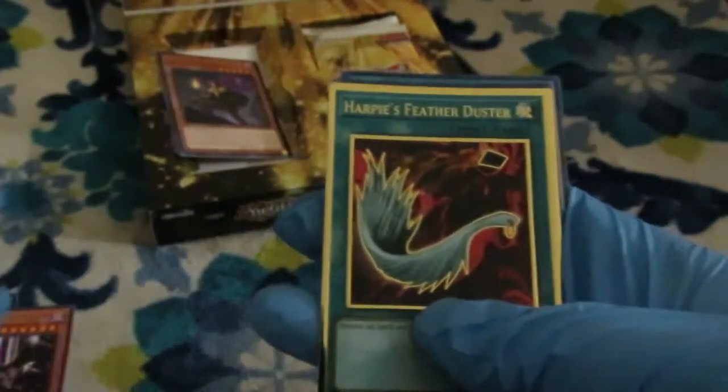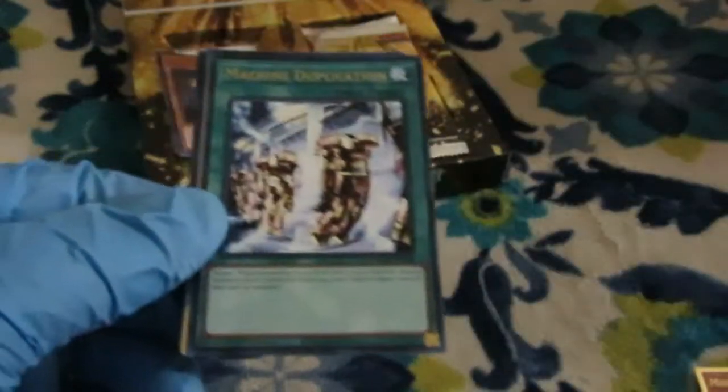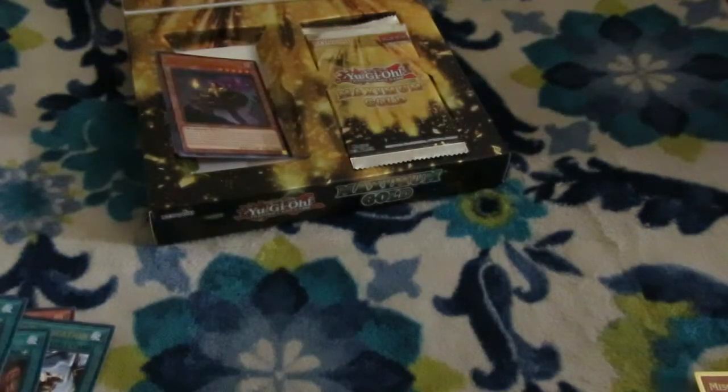Dark Lord Y'Chel is nice — there's one of the cards I needed. Harpy's Feather Duster, looking pretty good. Ash Blossom — the art that everybody likes.